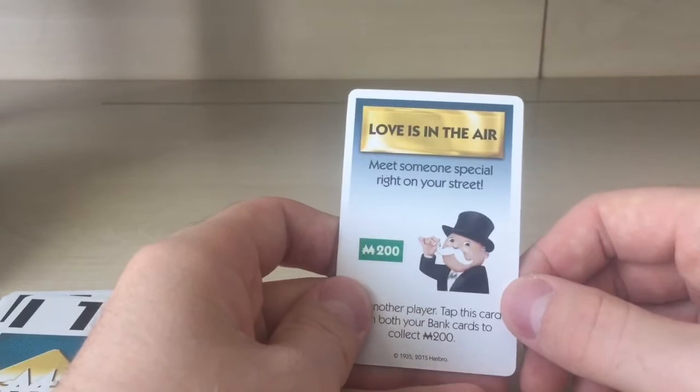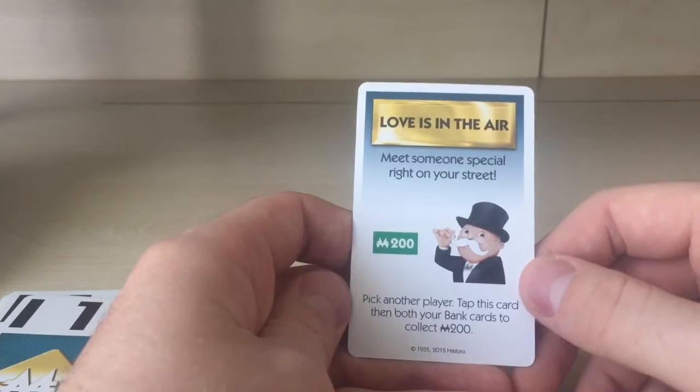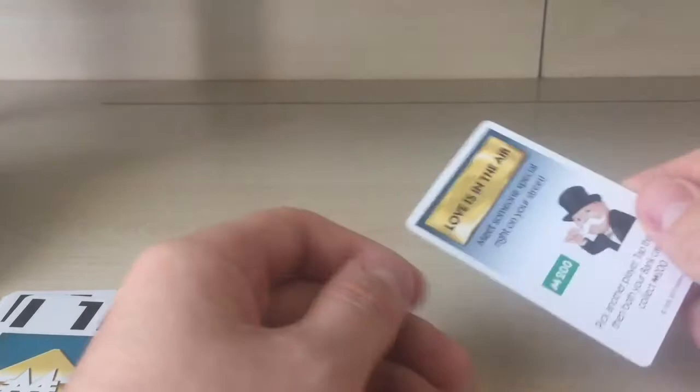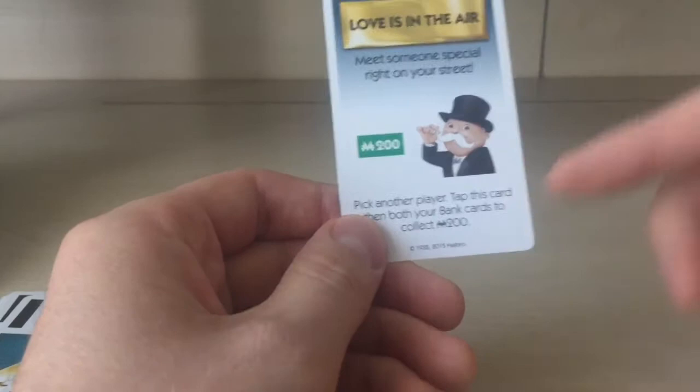'Love is in the Air' — meet someone special right on your street. Pick another player, tap this card, then both of your bank cards collect $200. So two players each get $200. That's what it means.